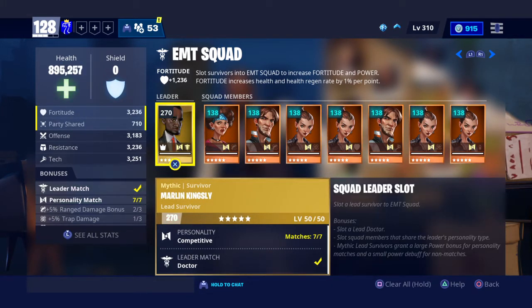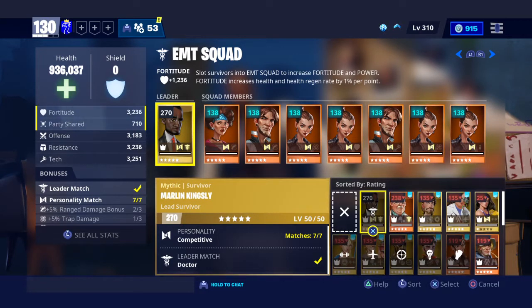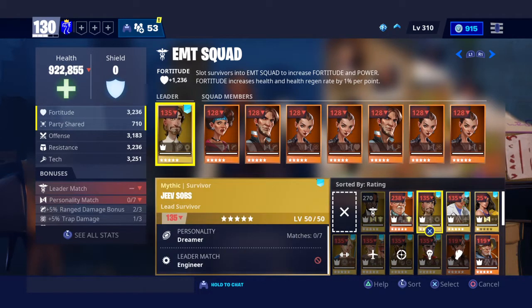As you can see at the top, it's EMT squad, and this guy is a doctor. At the bottom of this card you can see 'leader match: doctor.' That is one of the most important things in this game to level up your power levels — you have to put in the right lead survivors for the team. It says EMT squad, therefore you put in an EMT character or a doctor. This other guy at the bottom says ENGINEER, so he's not going to fit a doctor role.